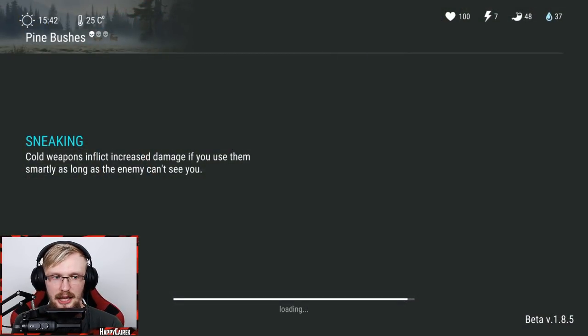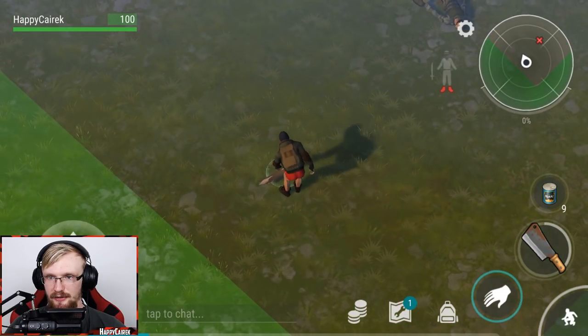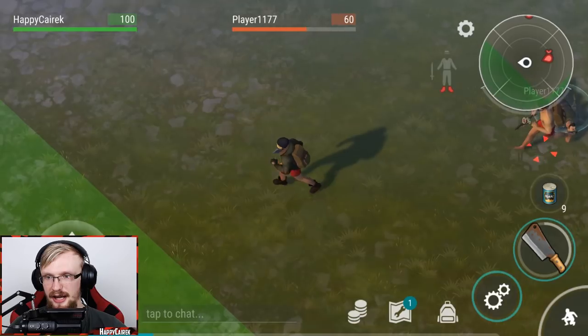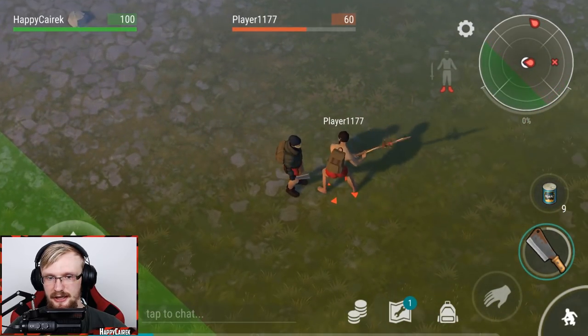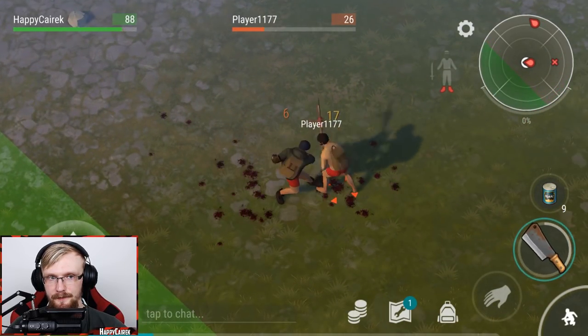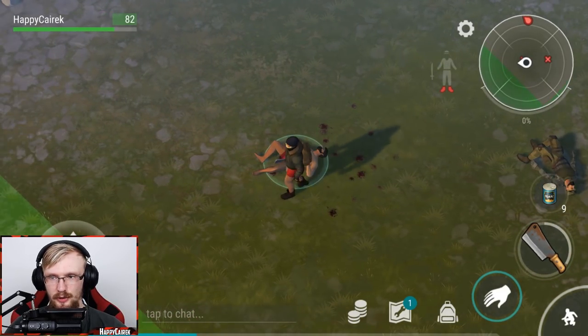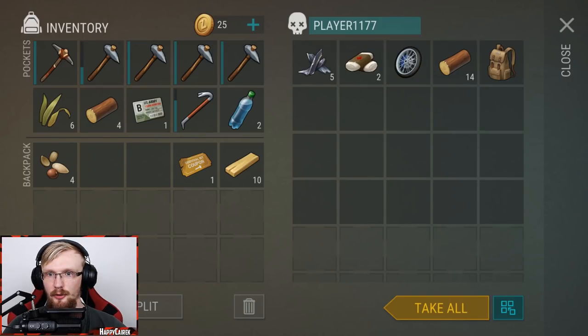Let's go to the forest - I want to show you how you have to grind there and share some tips and tricks. There's already a dead guy. There's a player - and this is a bot. Let's start fighting him. It's pretty easy to kill them depending on what weapon they have, but in the green area it's basically easy. We got a chopper wheel.